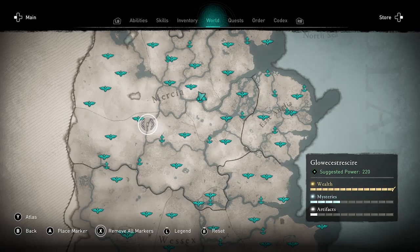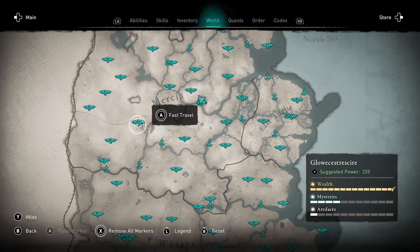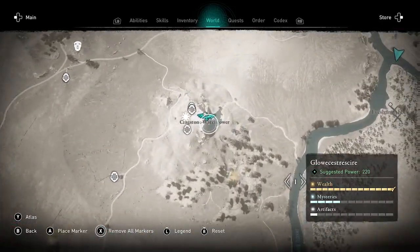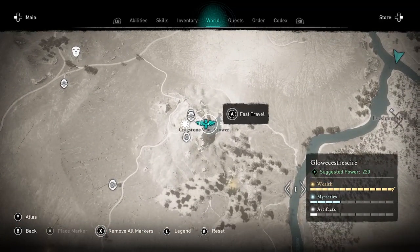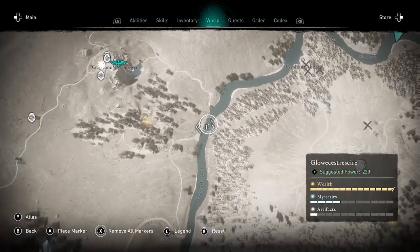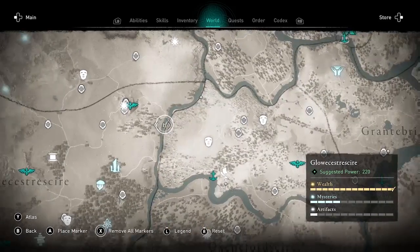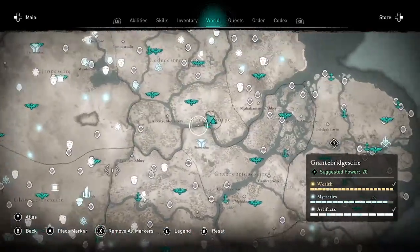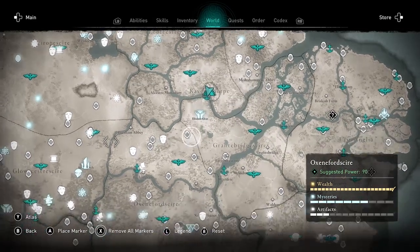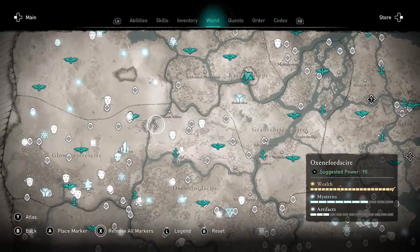Welcome to Assassin's Creed Valhalla. I'm Amber, showing you my favorite fishing spot where I put a marker just to the east of the Cragstone Watchtower in Gloucestershire. If you've unlocked that high point, you can follow the river all the way down the hill to the dock. If not, you can get there via your longship — just set a marker and then follow the river.